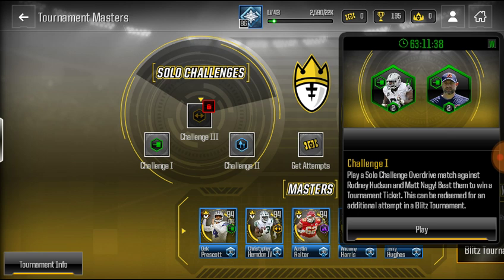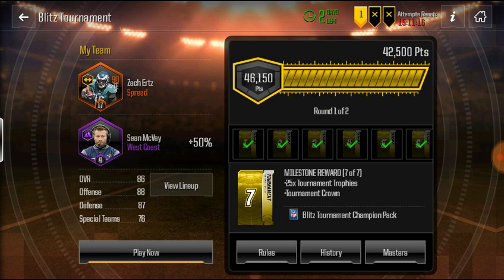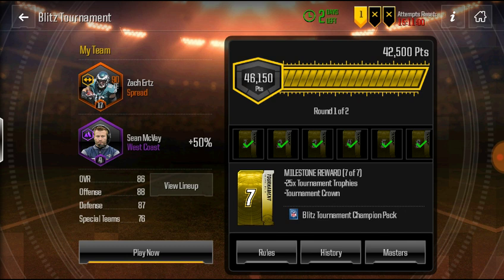If you failed your three attempts, you can do the solo challenge, which doesn't give you an attempt back. But if you have MadCash — if you saved up from Thanksgiving, the Pickums, or Black Friday — you can use two MadCash right there and get three attempts. There are also bonuses and a modifier. This week was West Coast, so Sean McVay gives you plus 50% points, and if you have a captain, that's another 50% — so 100% more points if you have both the captain and the coach.